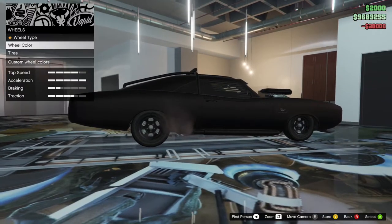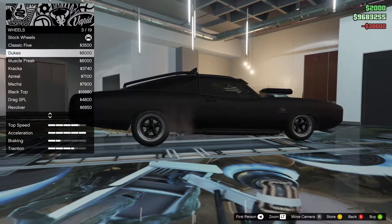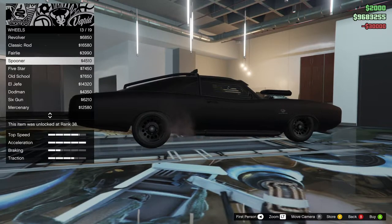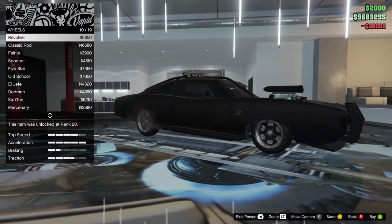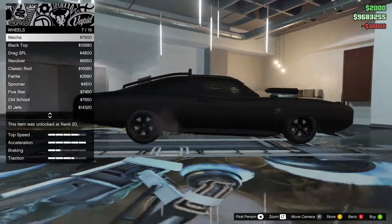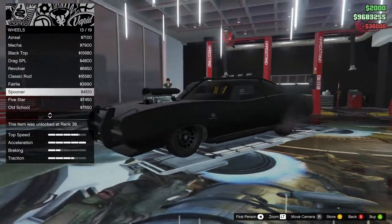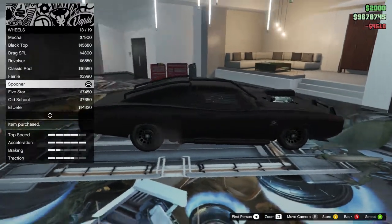Unfortunately you can't change the stock wheels much, so I think we're going to give this one some muscle wheels. There's the Duke's rims themselves. But I think I might give this a Revolver — Dodman's not too bad in full black as you can tell. Spooner's not bad on this car either. There's a little more chrome than I was looking for, but it's got that meaner look. It might not be your style but I think it might be mine — it looks a little more protective. So I'm going to go with the Spooner's. I like the way Spooner kind of gives it the armored look.